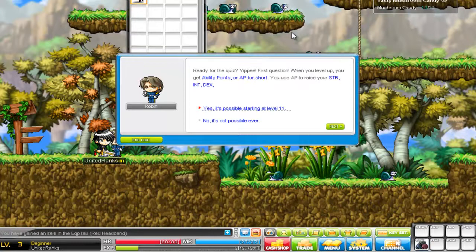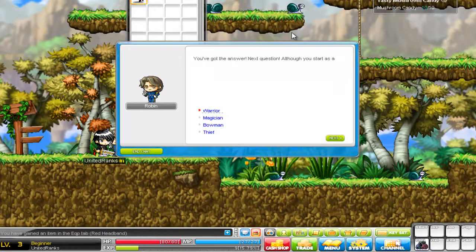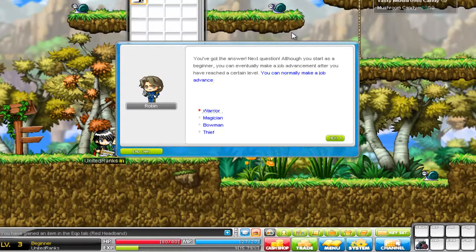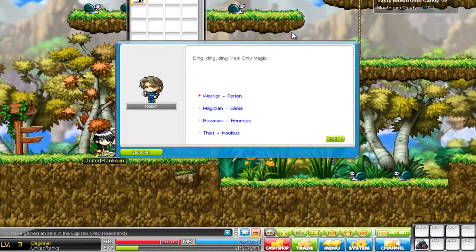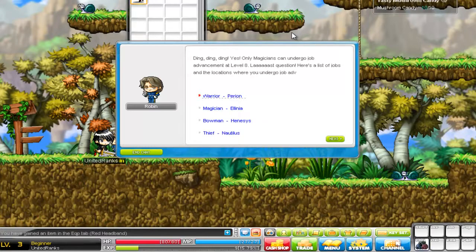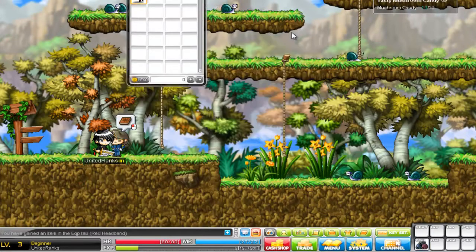Here's your first level up to get ability points, AP — reset your strength and access as a beginner. Is it possible to raise your HP and MP with AP? You got the answer. Although you start as a beginner, you can eventually make a job advancement after you've reached a certain level — you can make a job advancement when you've reached level 10, but with this particular job you can do it earlier. Only magicians can undergo the job advancement at level 8. Last question: here's a list of jobs and locations where you undergo job advancement — which of these do not match? Thief, Nautilus. 40 experience — not a lot.